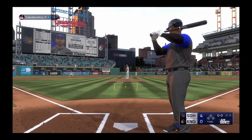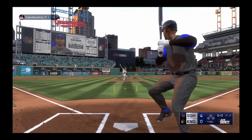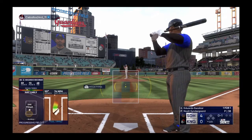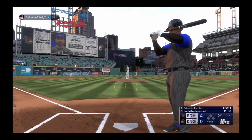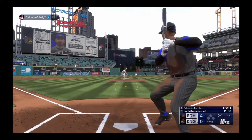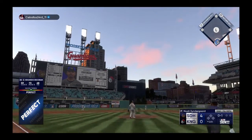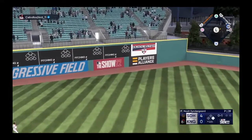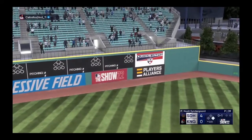Two out, bases empty — number 24 will hit. Home run. He swings and fouls one off. Yeah, and I think the players carry it over from the home run derby and the show. This ball is well hit — this one's got a chance — and that one is gonna go!